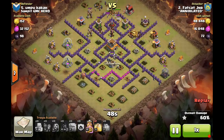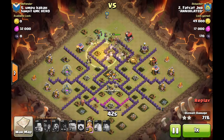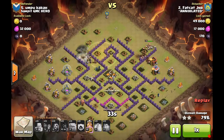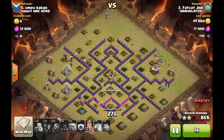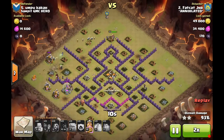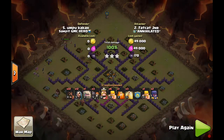He gets healed back up and saves his clan castle witches and BK for the top side. A lot of times you'll use the BK and witches behind the golem on the initial approach, but he saves them for the top side, realizing his hogs may have trouble finishing once they get there. Every base is a little different, and that was a neat approach. Everything's down — fast forwarding through, you can see he's got a ton of hogs left, his BK is at full health, and he's got both witches for all the cleanup necessary. Great job with that GoWeHo attack by Fat Cat Jr.